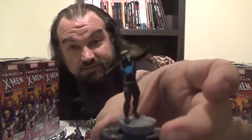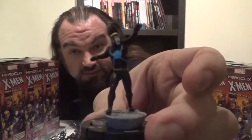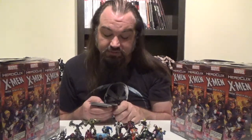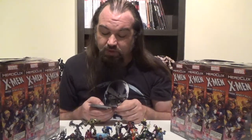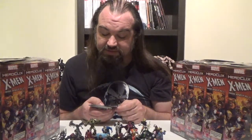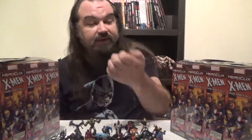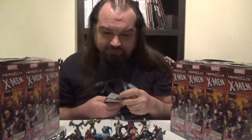Next up, we've got Havok. Finally, we get a new sculpt for Havok — it's not the greatest sculpt, but it's better than the same sculpt we had since 2013. Havok comes in at 35 points, has the X-Men team ability as well as the Starjammers, X-Factor, and X-Men keywords. Rally: when Havok uses Energy Explosion, you may replace a D6 of the attack roll with his Rally die. Looking at his dial, we get a couple clicks of Running Shot, then some Sidestep, and a full run of Energy Explosion. Not impressed with the booster Havok.